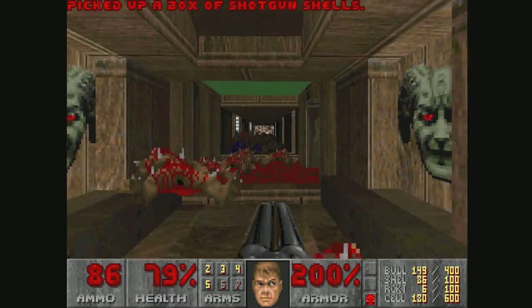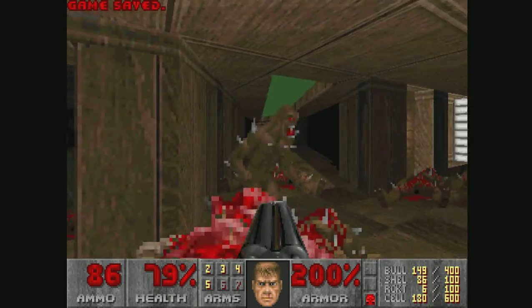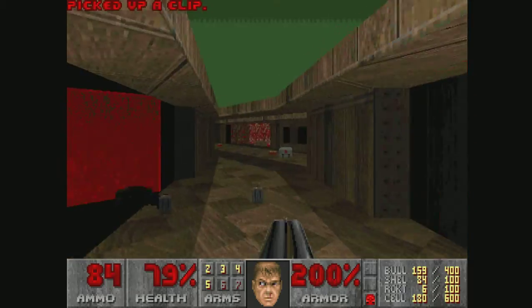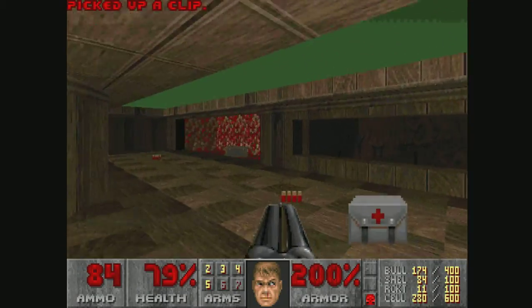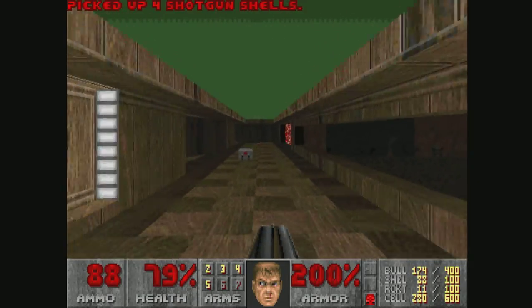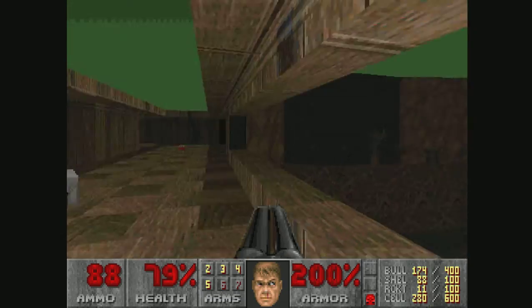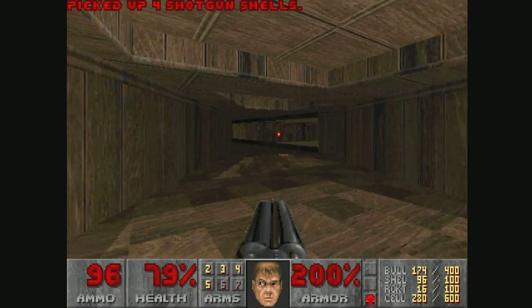I think I gotta go tackle that cyberdemon in here. Actually there's a red door — yeah, it's interesting, there's actually a red door. Usually there's a three-keys exit in Dark Master's maps. Yeah, I don't know about the sky, but other than that I'm really enjoying this map.